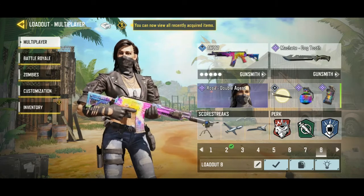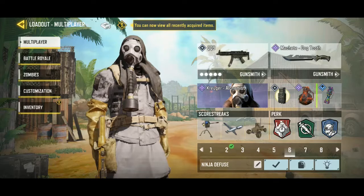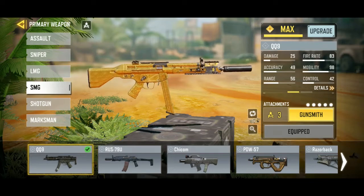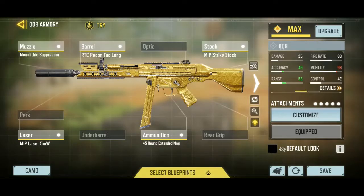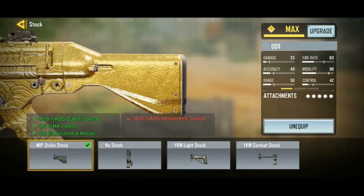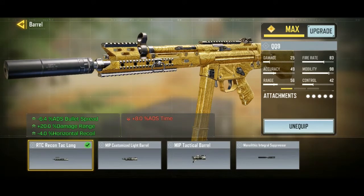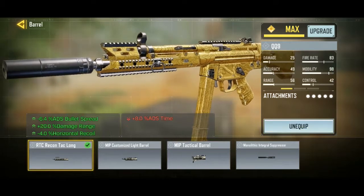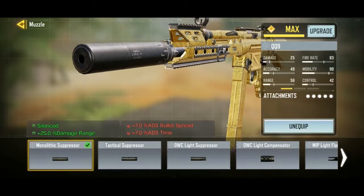For the number one honorable mention it's gonna be the QQ9. The QQ9 was a great weapon — it was number one back in season three or four, but now it just isn't. Use the MIP strike stock for good bullet spread — most people use no stock but MIP strike stock is better. Then RTC contact lung; you can also use MIP tactical, but you don't need extra mobility here. Then monolithic suppressor or tactical suppressor — either one works.